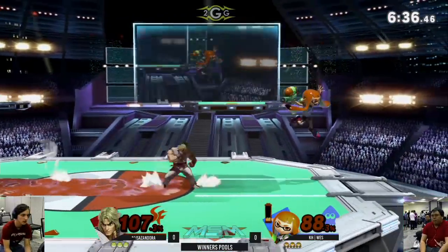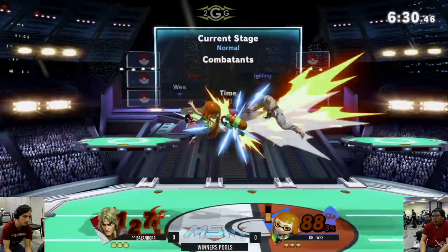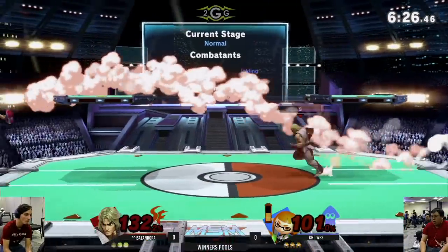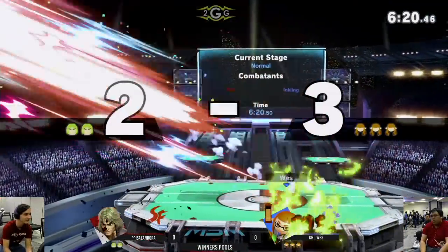He goes onto the roller trying to stay safe and just throwing these out. If he got the hit it might have killed. But I think he needs to play it a bit safer and try to go for some actual confirms into the Shoryuken. Right now he's playing a bit crazy and Wes is not biting.